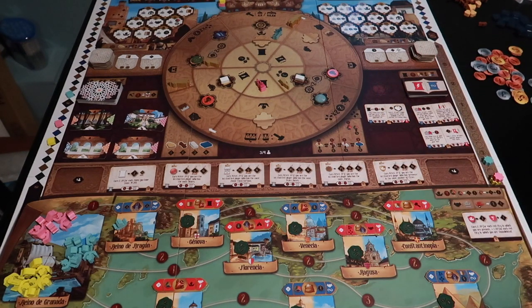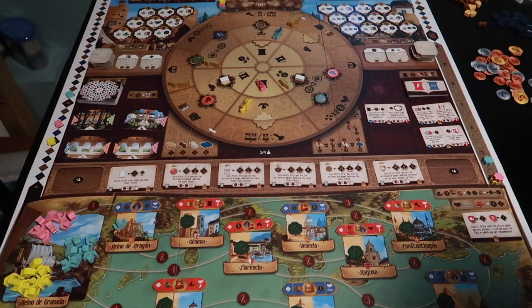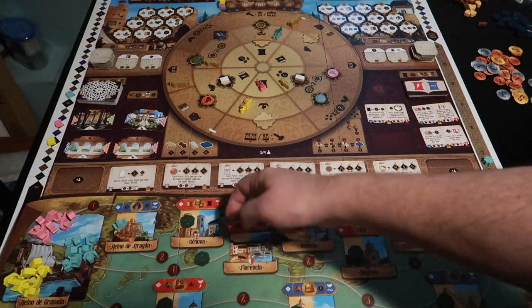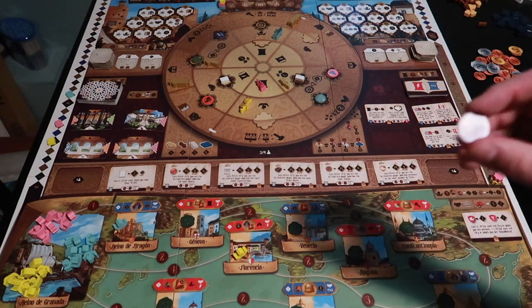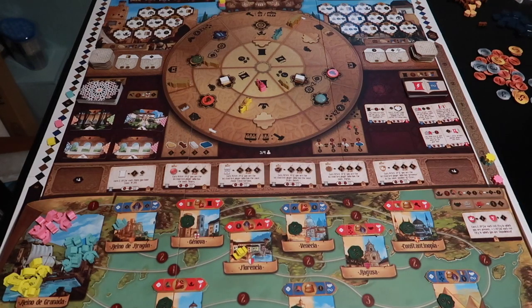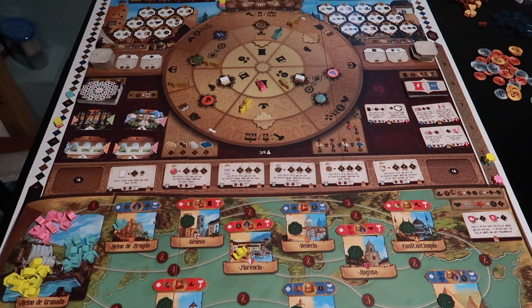Now it's yellow's turn. Yellow also wants to take a shipping action, so he goes right there. He's going to move to Florence for the cost of one dinar. He is going to deliver his tailored clothes, which get him one plus a bonus, and it also gets him two dinar. So that's basically how the game is played.